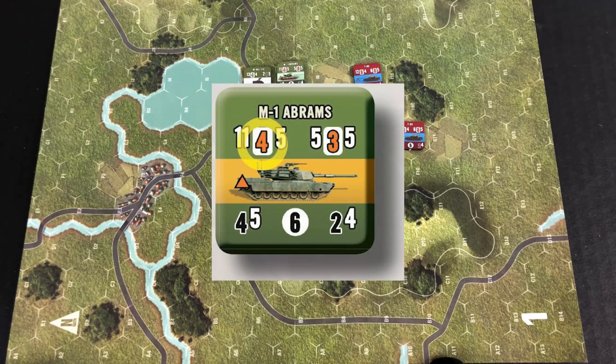When you look at the top left of a unit counter, this is where you're going to find its AP, or armor-piercing firepower. Starting left to right, these numbers represent the range, the number of dice to be thrown, and the hit number that you're looking for when making an armor-piercing attack.